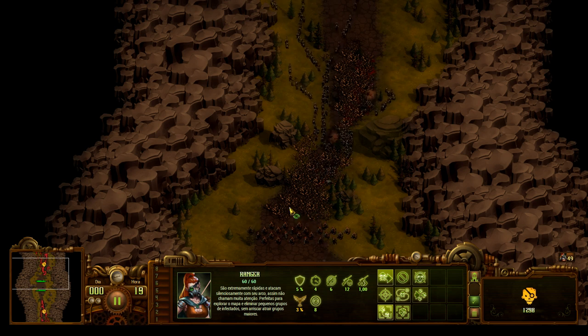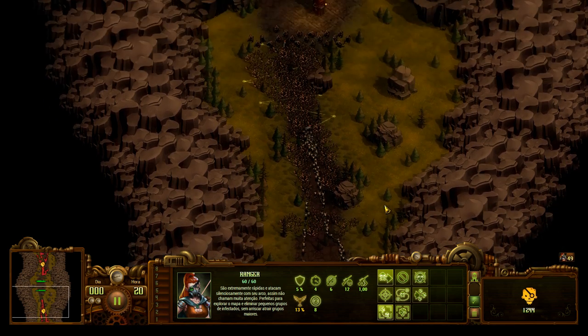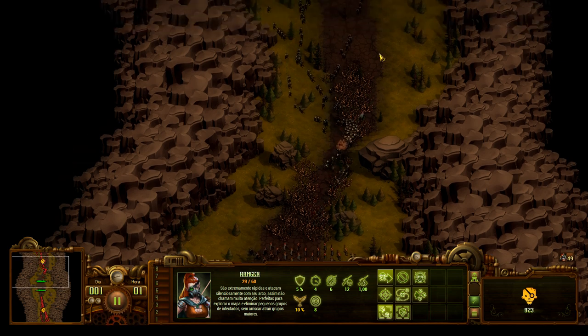Os arqueiros ali estão só na espera. A parte de cima já era. Nosso arqueiro aqui embaixo fazendo o zigue-zague. A wave de cima termina primeiro. Vamos puxar aquela wave lá de cima agora porque senão a gente vai perder todas essas barricadas. Ela é bem mais rápida que os zumbis, então ela consegue obrigar eles a passar pela barricada.